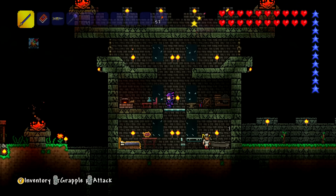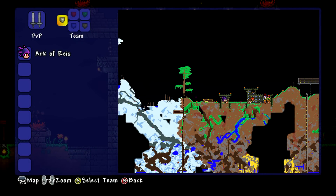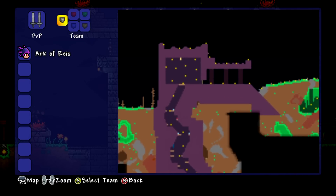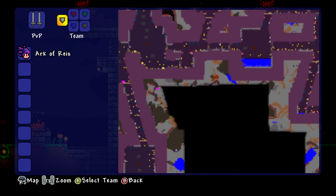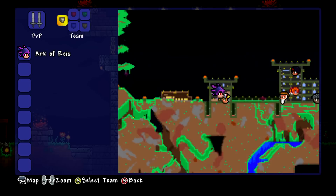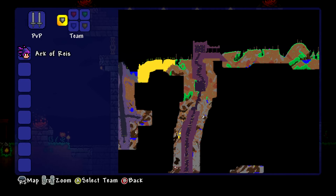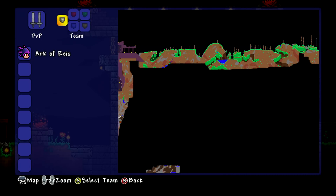If you don't find the goblin tinkerer, a relatively easy method for finding him — same with the mechanic if you're having trouble — is to go to the dungeon, because it goes deep underground and there are lots of cavernous areas, so it's very likely you might find one tied up in there. But we need to go to that jungle. I don't remember where it was on the map — we dug down very deep, so it shouldn't be too difficult to find. It must have been on the right-hand side.